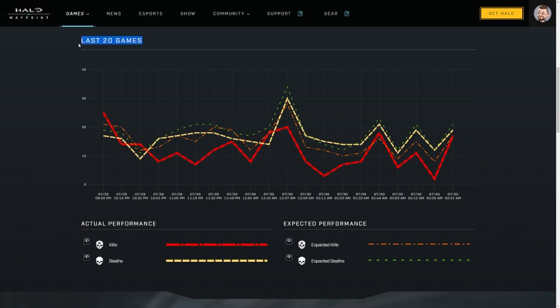This is great for ranked players who can now figure out how their performance should have been in a match to gain or lose CSR. The thicker dotted line is your actual performance, and the thin dotted line is your expected performance. Basically, I've been underperforming and I'm bad at Halo. Thanks.